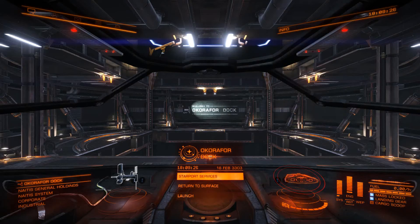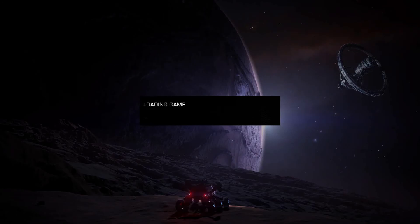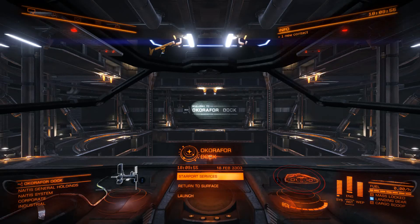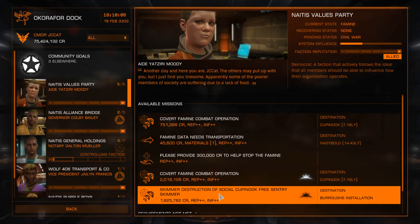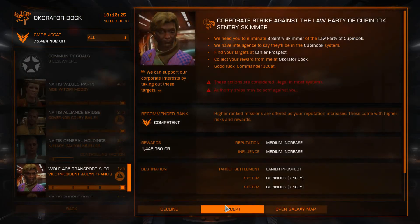We just need one more mission. The beautiful thing is they do stack up and you get money from all these different missions from the same skimmers. As you can see: Skimmer Destruction, Solskja, Kupinok, Free Sentry Skimmer, and Burrows Installation — let's take it. There's one more at Lanier Prospect — sweet, let's take it. Repeat the process until you've got 20 missions.